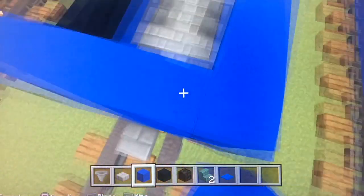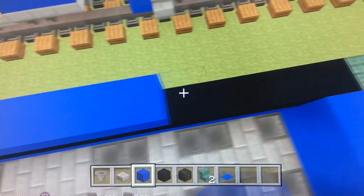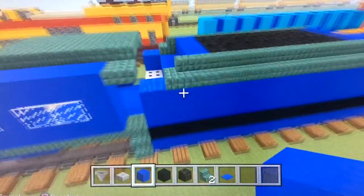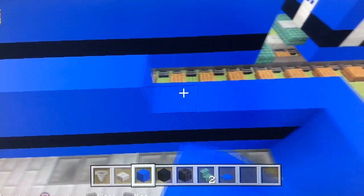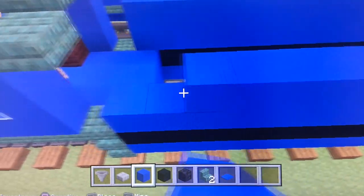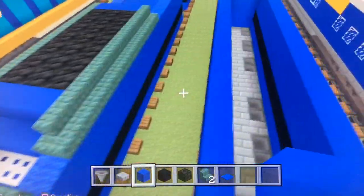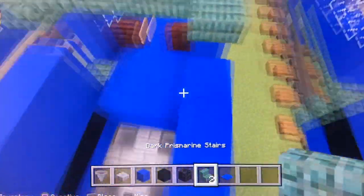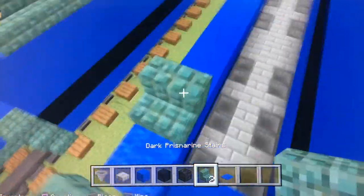I was meant to fill this in. Got that in. Go another layer like this, like so. Then let's go ahead and do this part — place our blue carpet right there and let's make it face this way.